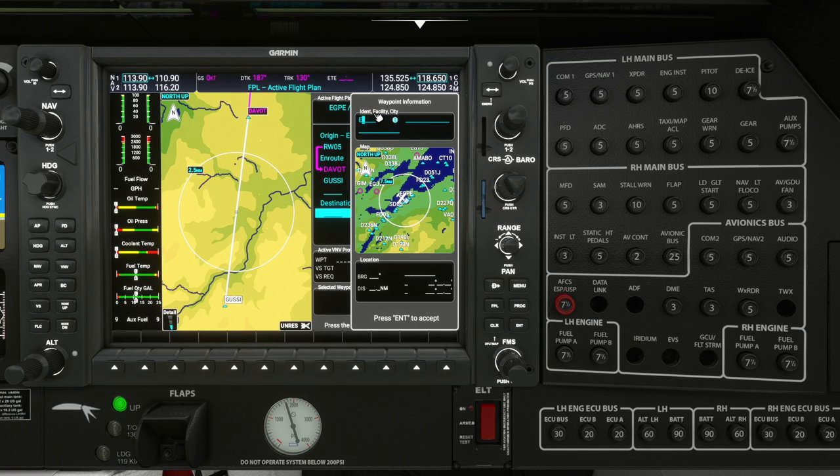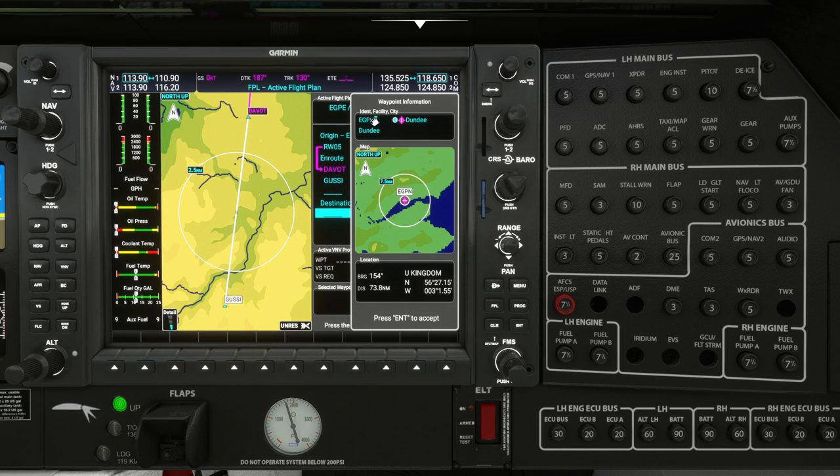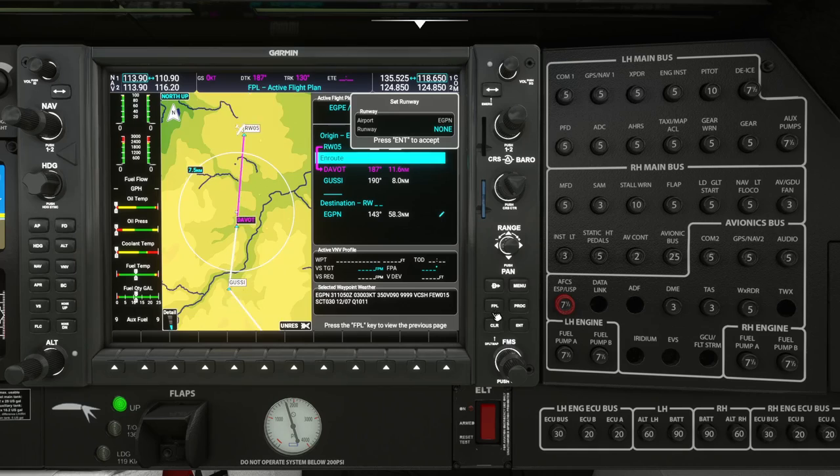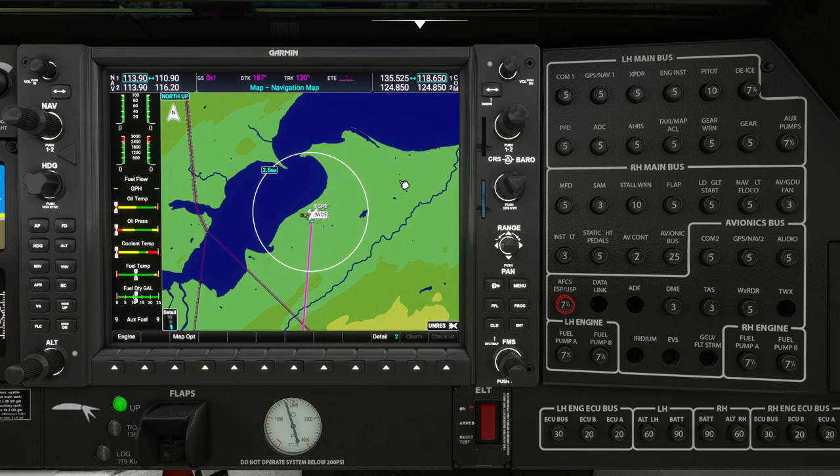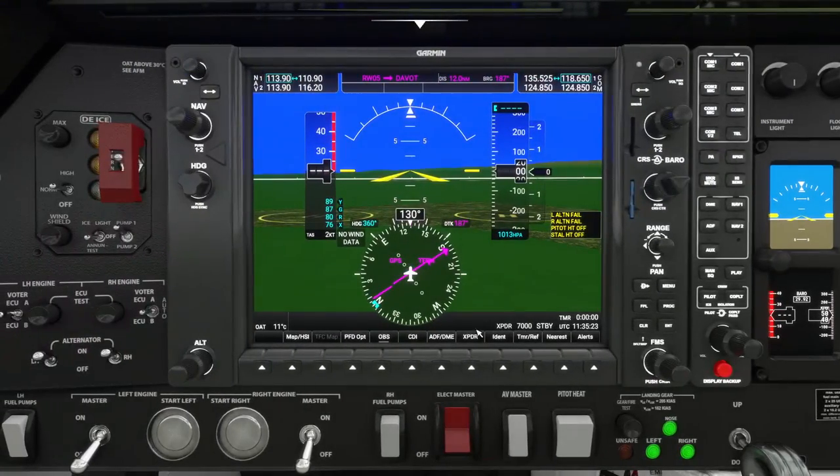Shuttle Nana Victor, hello, it's with you at flight level 380 at Banpol Hill. Shuttle Nana Victor, Scottish Control, good afternoon — Unpap 1 echo arrival. Shuttle Nana Victor, say again. Shuttle Nana Victor, the Unpap 1 Echo arrival. Acknowledged — Unpap 1 Echo arrival, Shuttle Nana Victor, thanks.